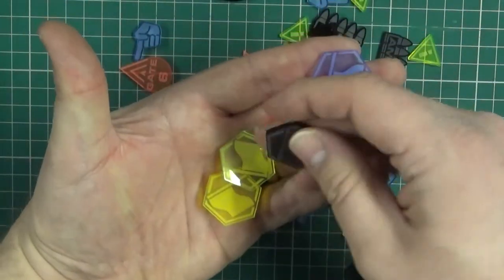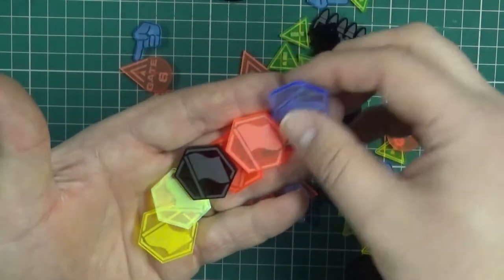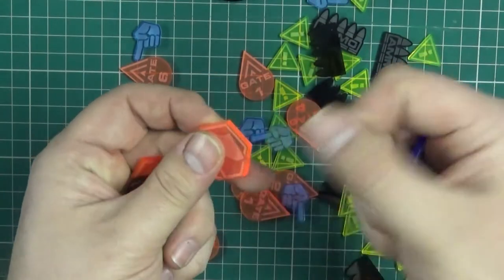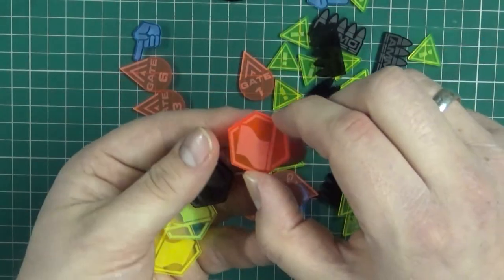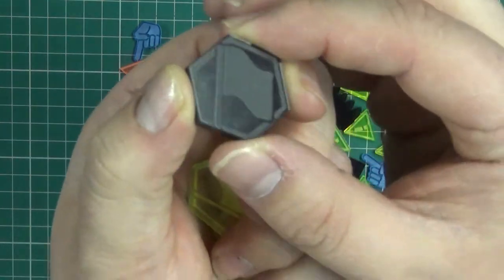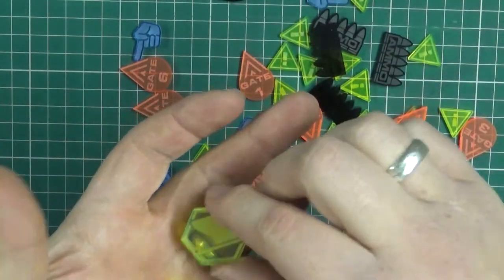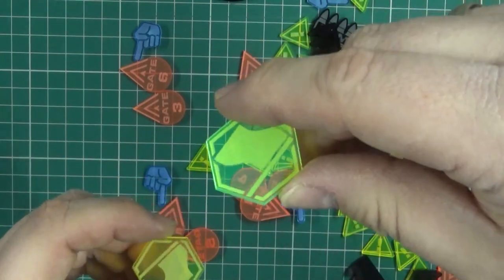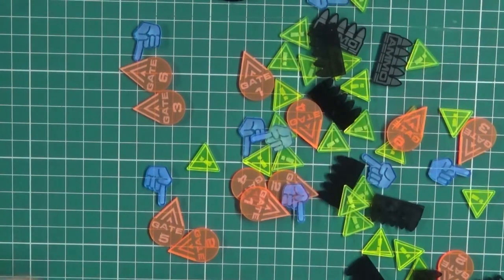It's worthwhile noting that you get to choose your colour for your manoeuvre templates. You've got a very pale blue, a nice bright vibrant orange, dark red, black or grey — it's slightly transparent but not very much — and one that's supposed to be green and a yellow one. So there are your flag markers for your scenarios.